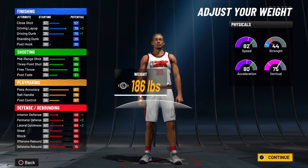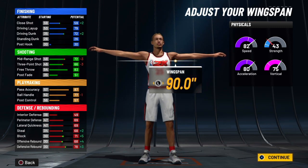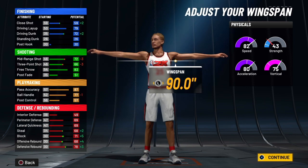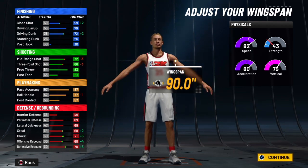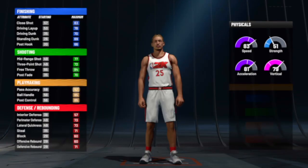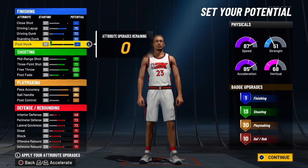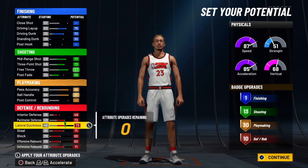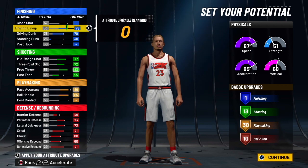6 foot 8, you wanna go down with the weight. You won't be the best inside, but you'll still be able to contest big men. Wanna go max wingspan. You have a 77 ball handle — that might seem low to start, but you're gonna have to grind this build up to 99, and then you'll be able to get tier 2 dribble moves with a ball handle of 80. I'm not saying this build is gonna be super good off the bat — you're gonna have to grind it up a little bit.